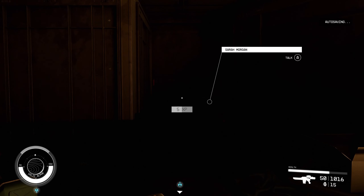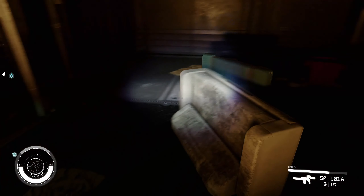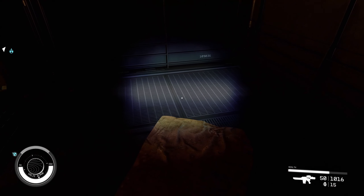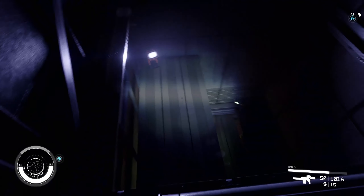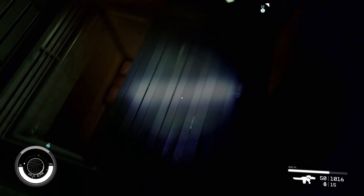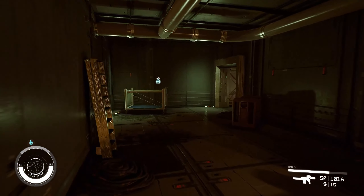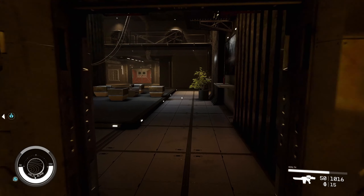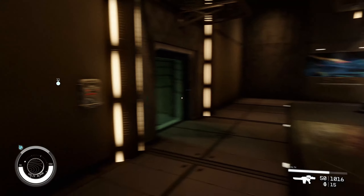That will take you into the depths here. Obviously put your flashlight on — Sarah's running into a wall for some reason, good old bugs. You can then come down this way, drop down all the way down, and it will bring you out to another vent area which will take you into the Syndicate area. That's one way of getting in without having to have the Theft skill.